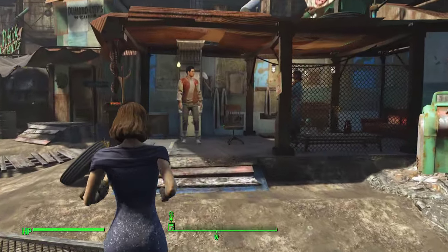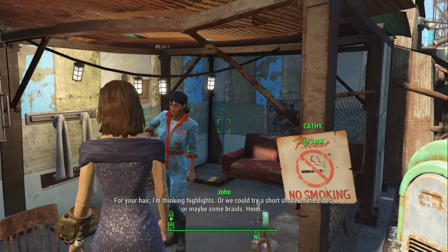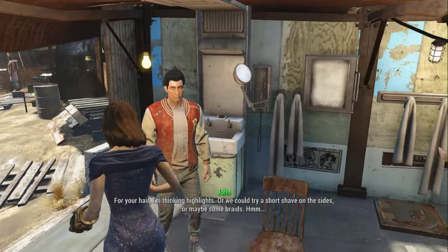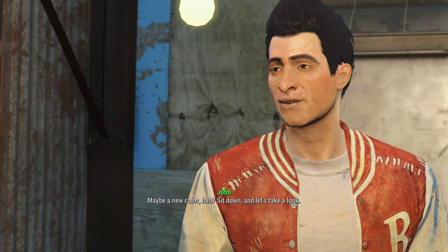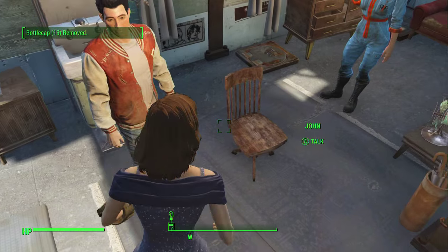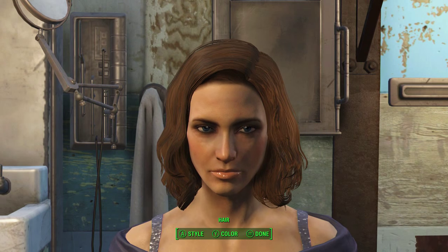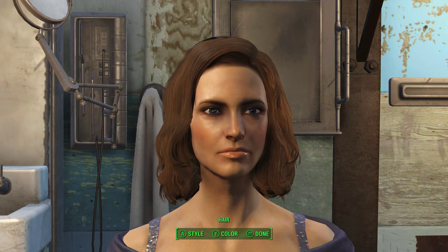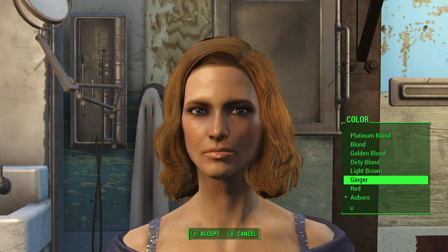First let's come over here and go over the haircut. You have John and Kathy — you want to talk to John. It's 15 caps to change your haircut, which is not bad, actually a pretty good price. Then you just go ahead and sit down in the barber chair. One issue I have with this: when you're trying to go through the hair colors, you gotta sit here and let it load each color — you can see the little loading thing on the left of my screen.